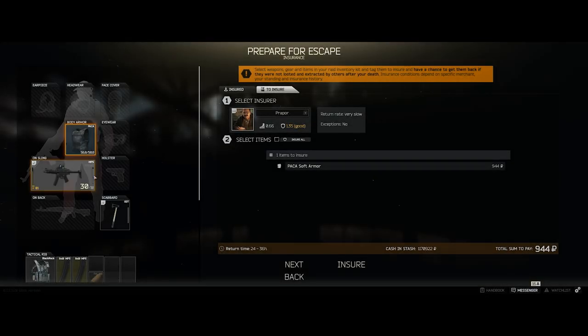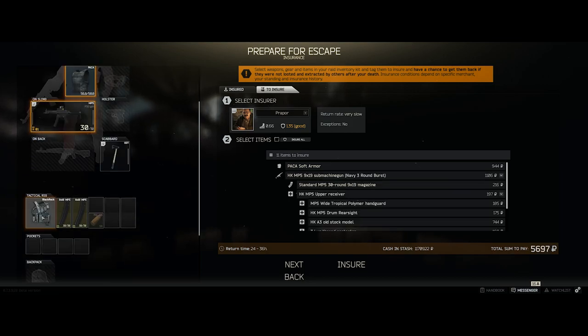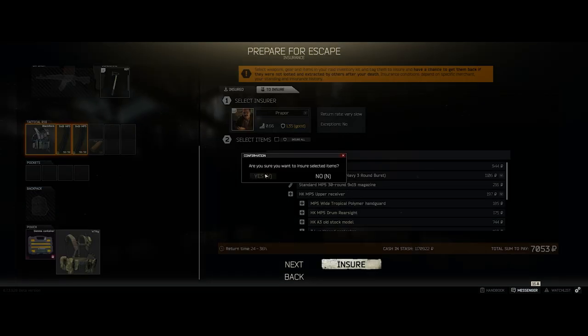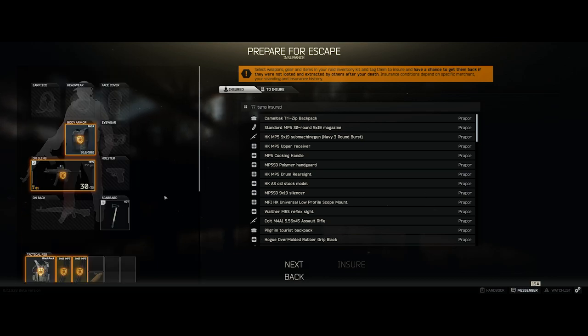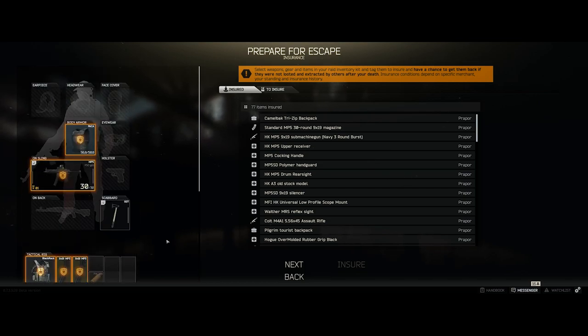Before you go in a raid, you have a chance to insure your gear and I highly recommend you insure all of your gear — armor, your gun, definitely, tactical rig, backpack. It's going to cost you money, but in the long run it's going to be worth it because the amount of money it's going to cost to rebuy these items is very high. And unless you're running super high-end gear, a lot of times you're going to see your gear back, especially pack armor, tactical rigs, or regular backpacks — you'll almost guaranteed get those back.